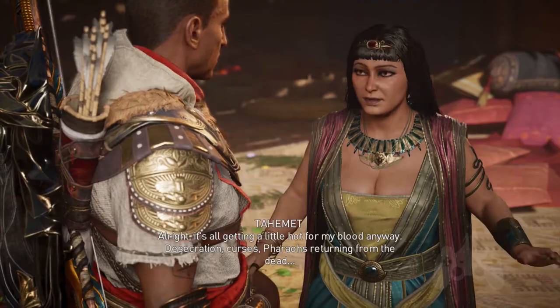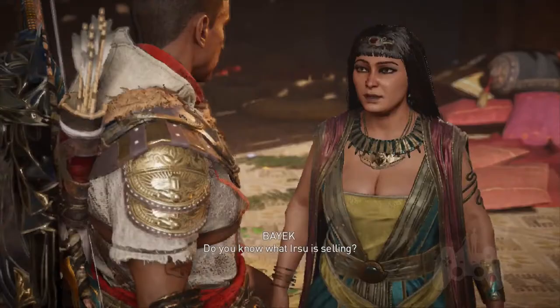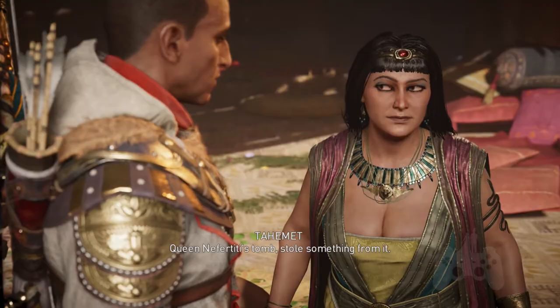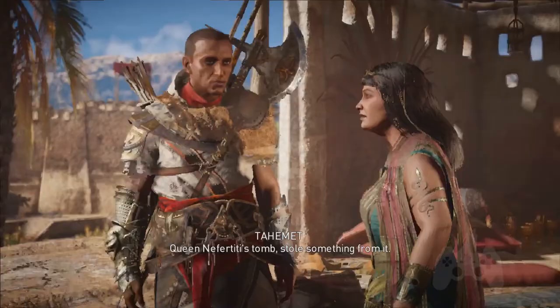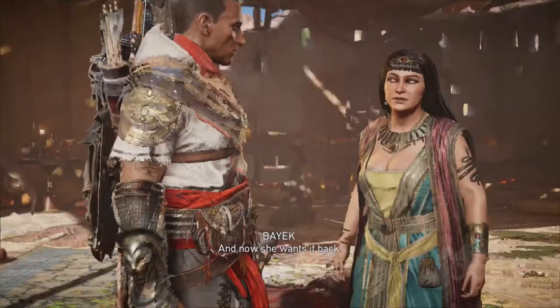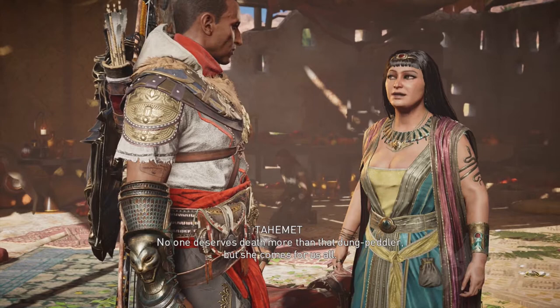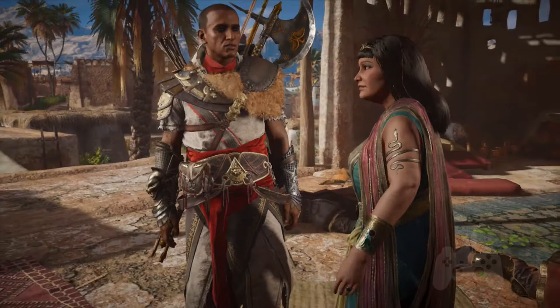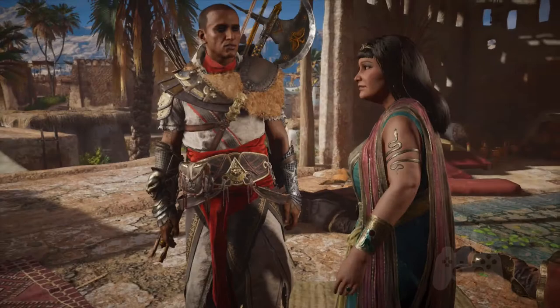Desecration, curses, pharaohs returning from the dead. Do you know what Irsu is selling? Whatever it was, it brought that curse down upon us. Irsu is a crook — he and his cronies found Queen Nefertiti's tomb, stole something from it, and now she wants it back. No one deserves death more than that dung peddler, but she comes for us all. My invitation is at my villa near the entrance to Karnak. Take it, if the gods allow. May the dice fall in your favor.